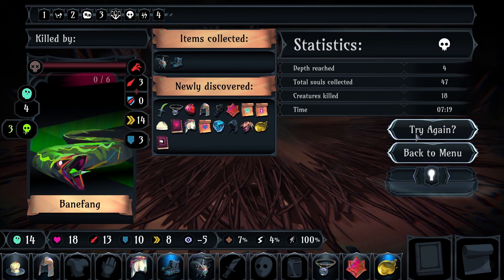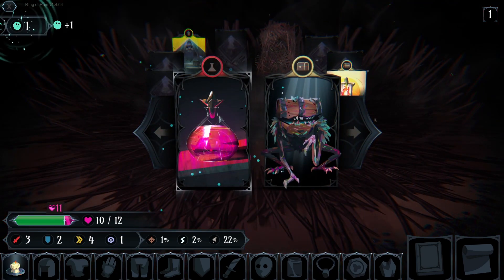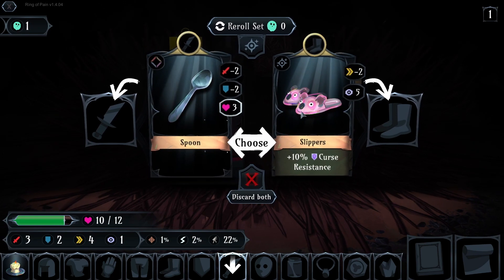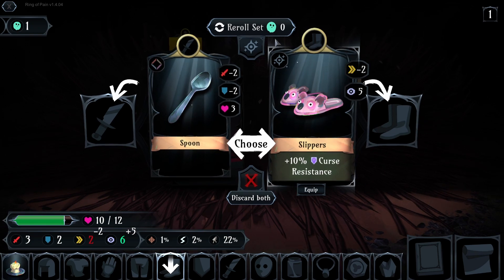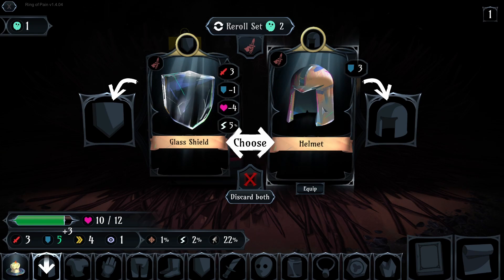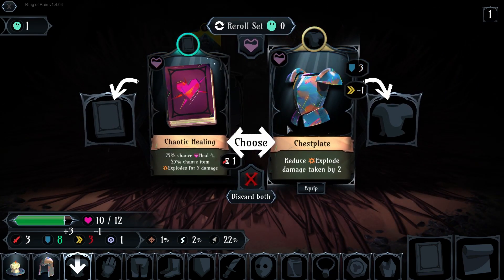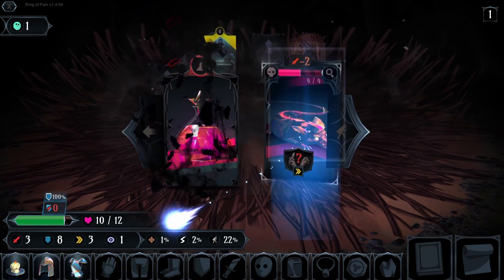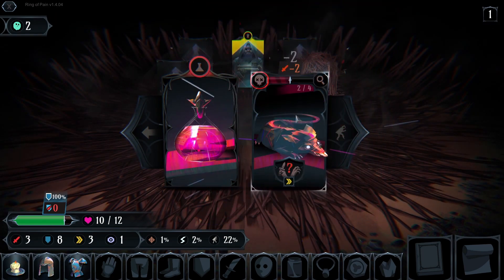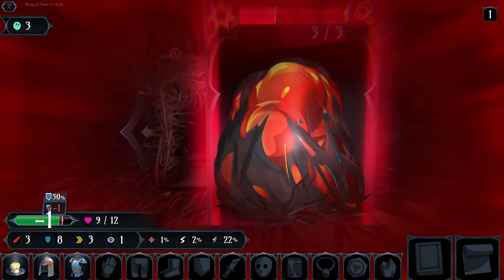Goddammit, yeah, try again. Rats. I don't want a spoon. I'll solve it. Reduce explode damage taken by two. Nice. And let's kill this one.